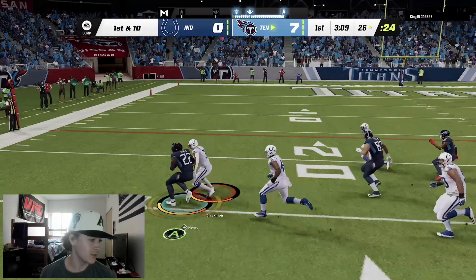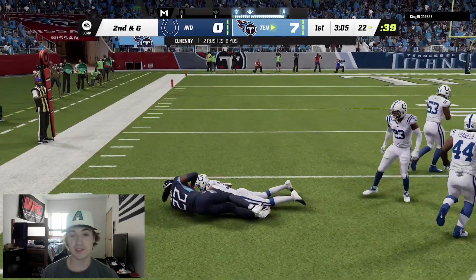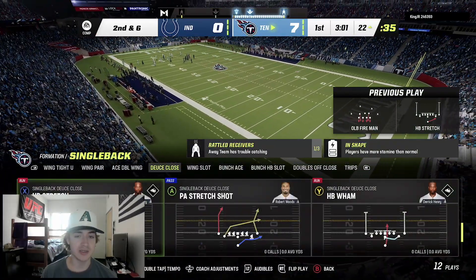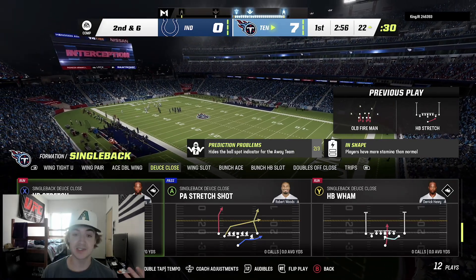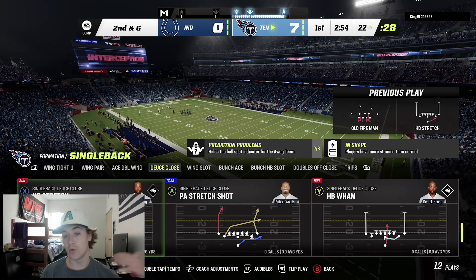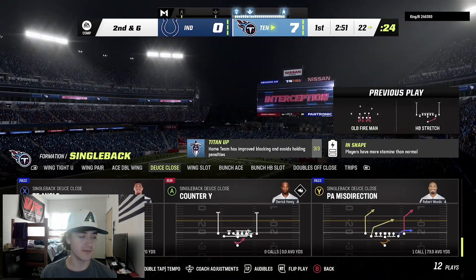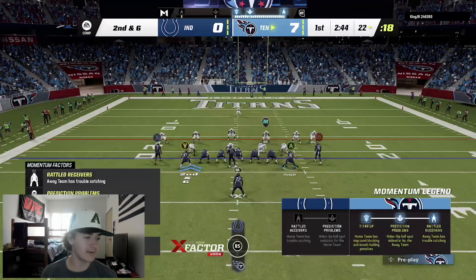We're going to try and establish the stretch a little bit more because it is such a good run. We're able to get out to the outside. Usually you want to be spamming A — I was a little late there — but spam A, especially if you have a bigger back like a Jonathan Taylor, Derrick Henry, or Leonard Fournette, because then they get a stiff arm. Even guys like Javante Williams can stiff arm or get the tackle battle, so spamming A you shove them off immediately like you have the arm bar ability.